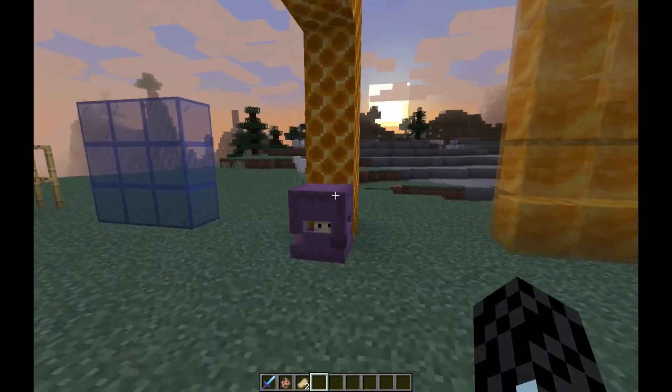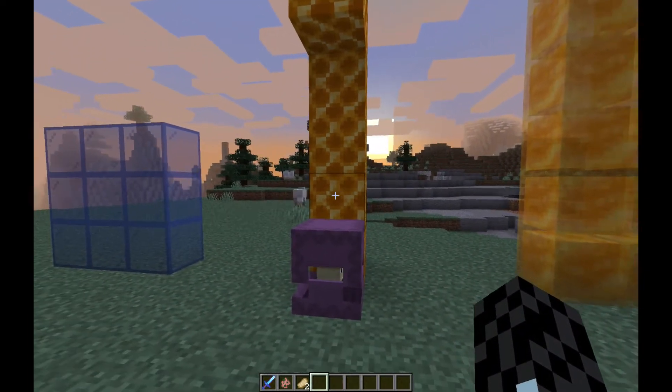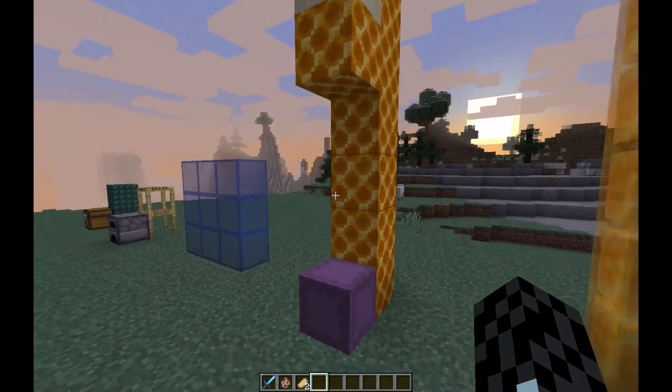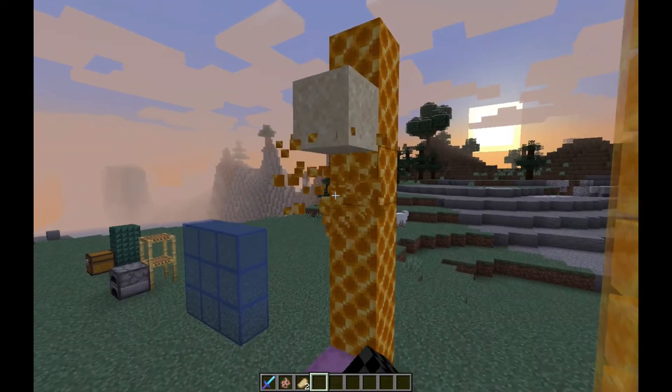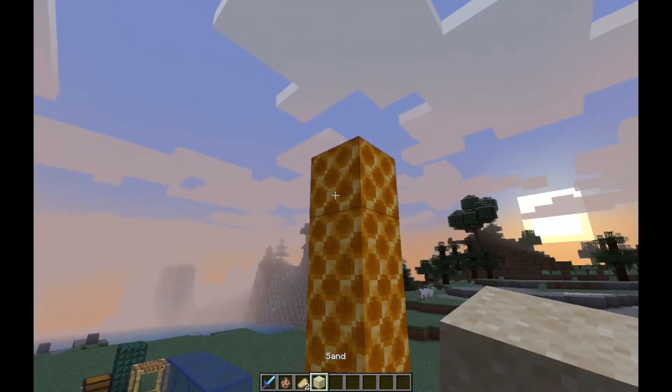Another bug fix: with falling sand, it would glitch out and get stuck on top of a shulker, and you couldn't even pick the sand up — it was really weird. But now the sand just breaks.